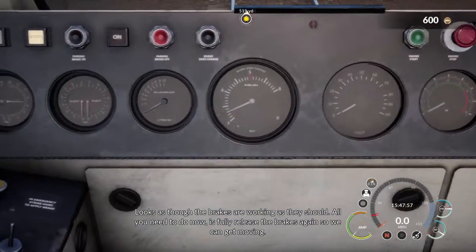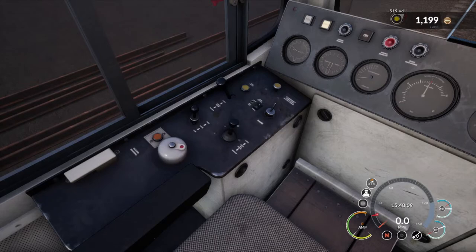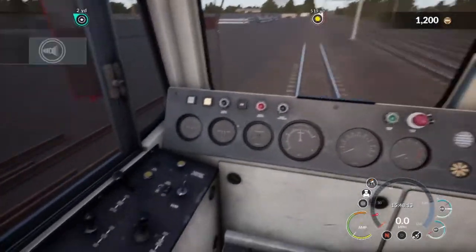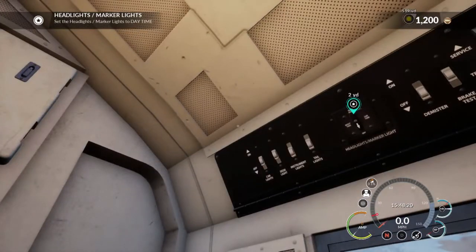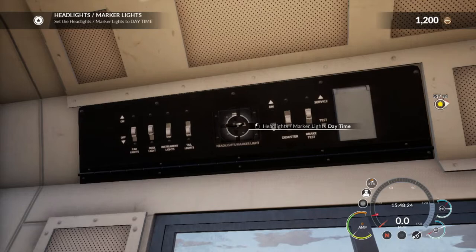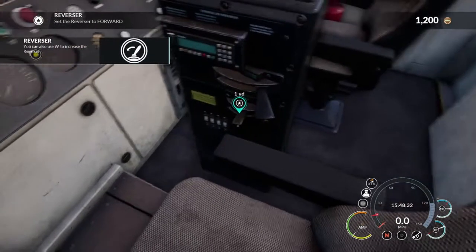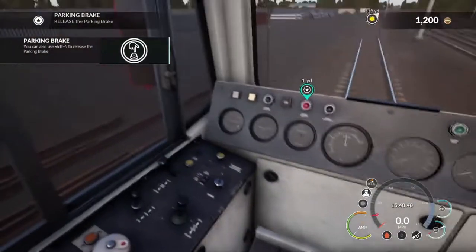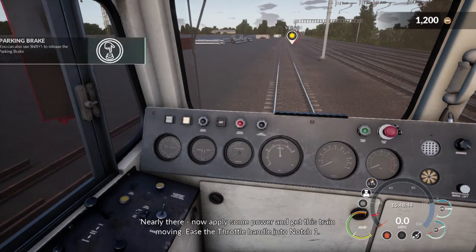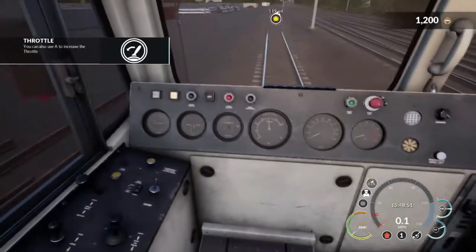This is really weird. I don't understand it. It looks as though the brakes are working as they should. All you need to do now — you wouldn't let me go down to 3 — so we can get moving. Wonderful. Release. There we go, time to get moving. Turn the headlights and lock the lights on. Where's that? Up here — obviously they're up here, why wouldn't they be up here? Why can't I click them properly? Put the train in forward so we're ready to get moving. Set the handle into forward. Now it's this. Now you need to release the last of the brakes — the parking brake. Why are there so many brakes? This has to be throttle. Yes of course. We're moving.